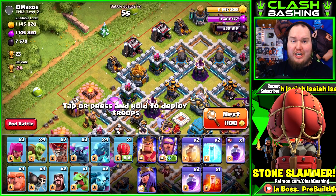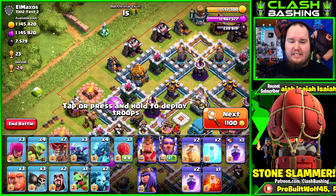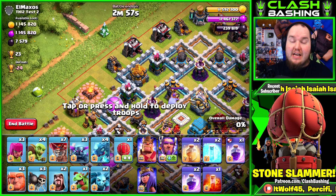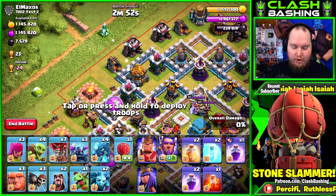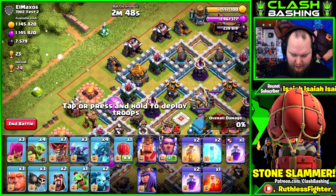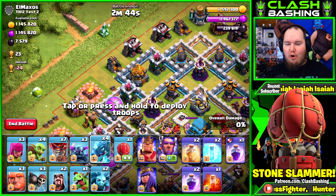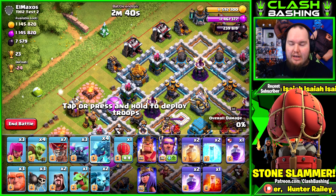The first feature I want you guys to notice - you can turn this on in Settings then More Options once the update comes out. We're on the developer build, so kind of early access. You can make it so you have two bars of troops, that way you don't have to scroll back and forth. It does take up quite a bit of space, but you can see everything with those two bars.